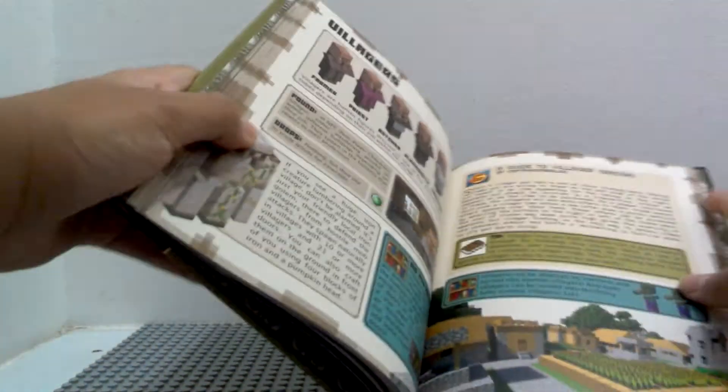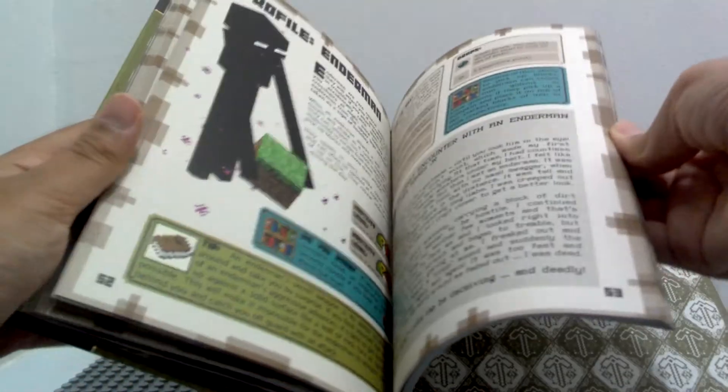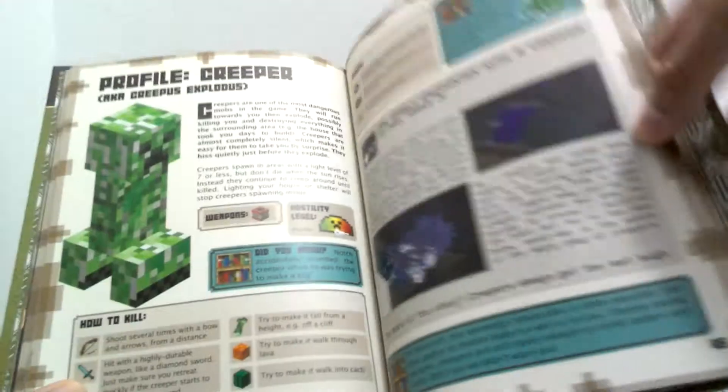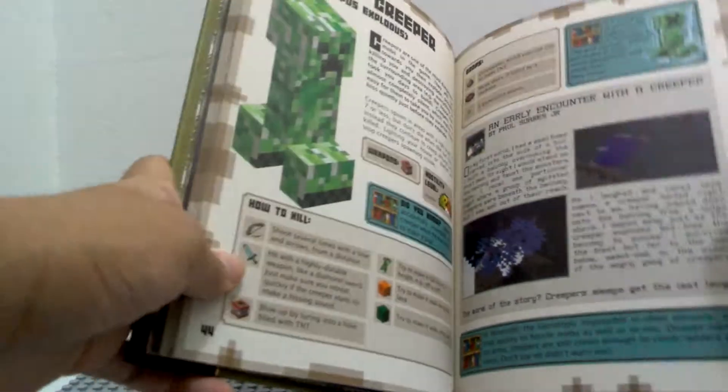It'd be very useful if you're a beginner. Even if you're not a beginner, I still recommend you guys getting this book, because there's some useful information. Here's the village stuff, and we got mobs. One very funny thing is that it says Notch accidentally invented the creeper when he was trying to make a pig. Not sure if you guys know that, but now you know.